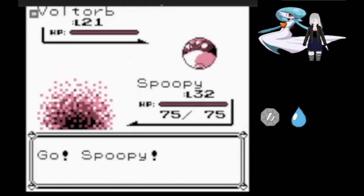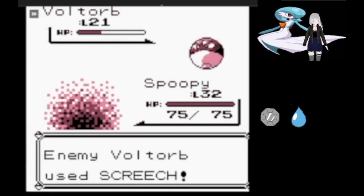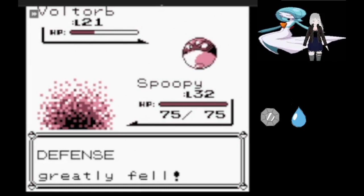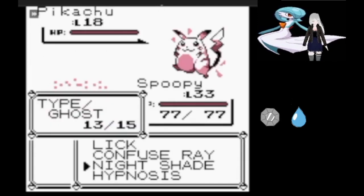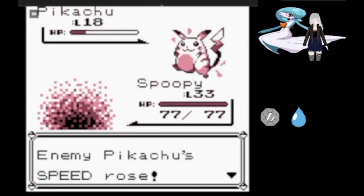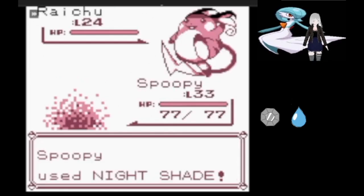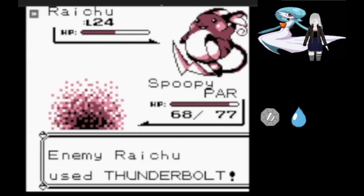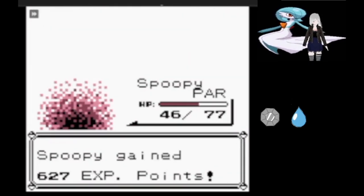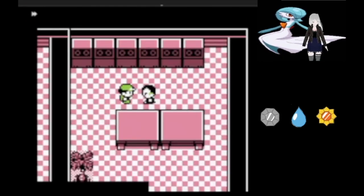Lieutenant Surge opens up with Voltorb, who for some reason tries to use an X Speed, followed by Screech, and goes down without doing any damage to us. Pikachu also uses an X Speed, but it doesn't matter. Raichu was the only real threat and managed to land a Thundershock which did paralyze us, and Thunderbolt did a decent amount, but now we're on to the next gym.